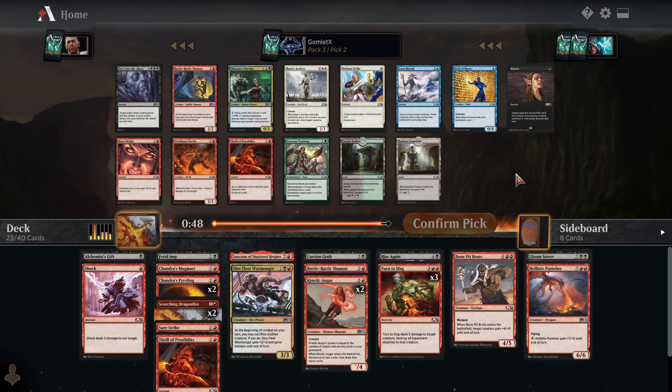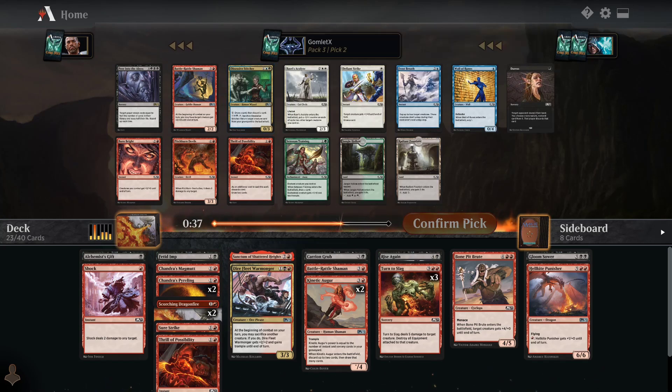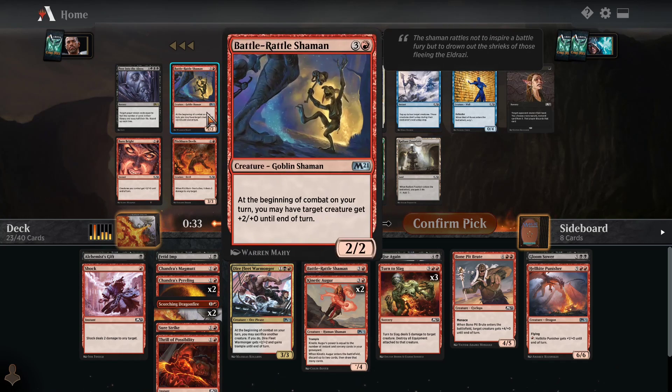Another Battle Rattle Shaman — certainly interesting. Obsessive Stitcher is kind of the signpost card for the reanimator strategy, but obviously it's blue-black — it's supposed to be blue-black reanimator, not red-black. I have made things all weird and wrong here, as I usually do. But we can take Battle Rattle Shaman, Pitchburn Devils, or Peer into the Abyss.